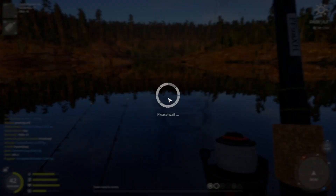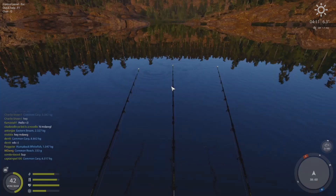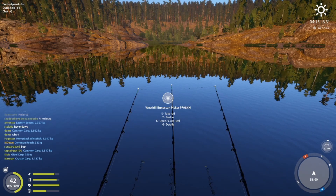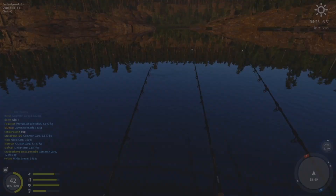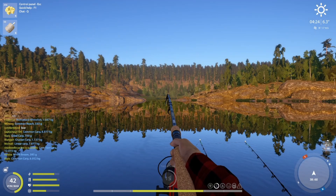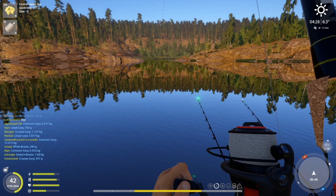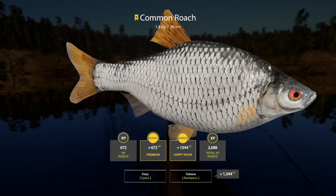Once again a decent roach. Now that it's daytime, it does seem like these three baits are performing pretty similarly. I'm not sure — you just want to see what's working the best and go with whatever's giving you the best bite rate. The middle rod had the friction brake left way too high — we need to have it down at 10 at least. There's a nice roach — 1.4 kg! The first trophy comes out on cheese, worth keeping in mind.